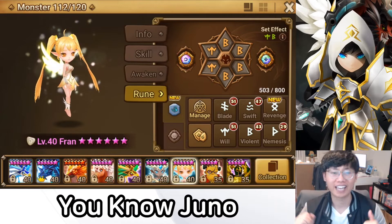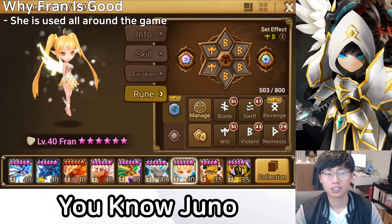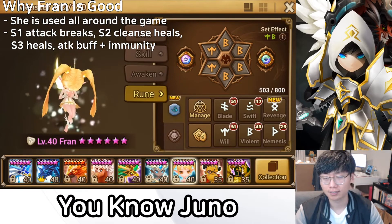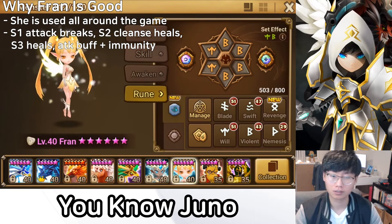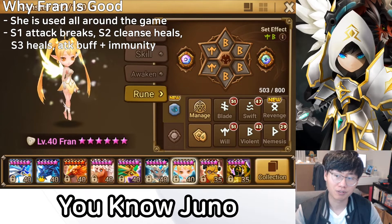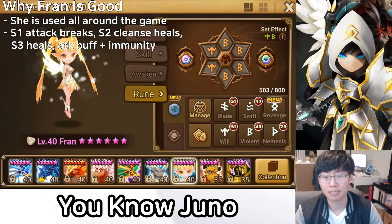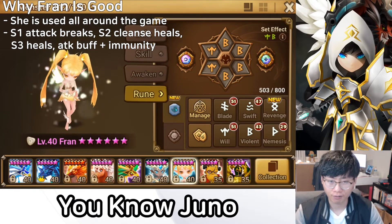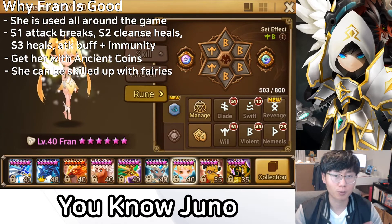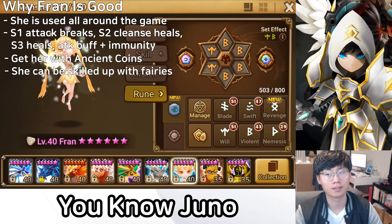Everybody in the game should know that Fran is a must-get — she is a great unit used from start to finish and will always have a place in the game. Her kit is simply stacked: Skill 1 is attack break (it was a stun before but got nerfed), Skill 2 is cleanse then heal, and Skill 3 is heal plus attack buff plus immunity. If you don't have her, save your ancient coins and get her fast. You only need to buy her once and skill her up with regular fairies.